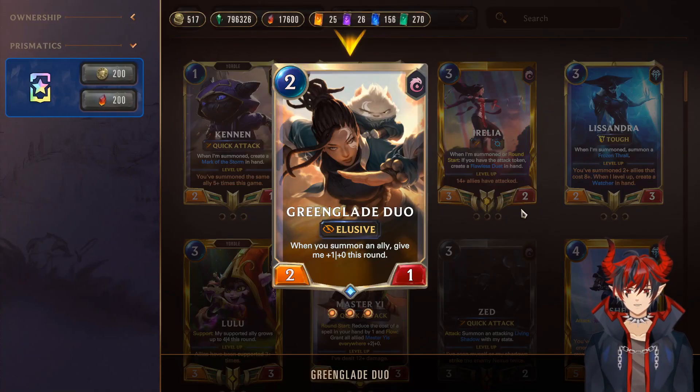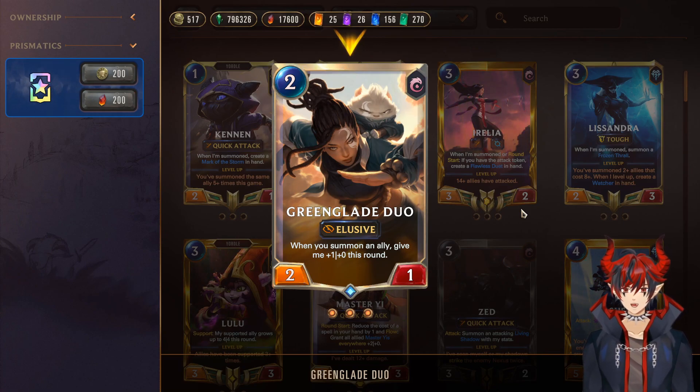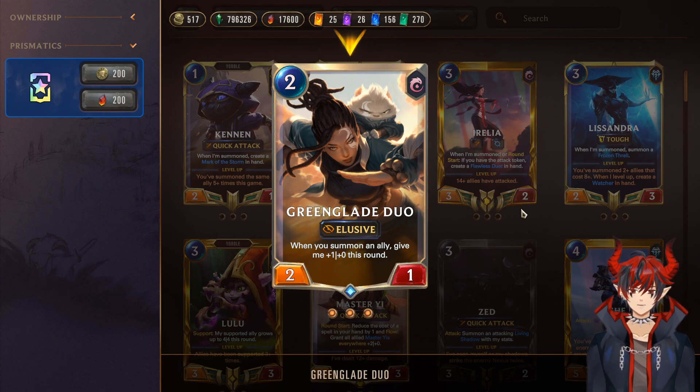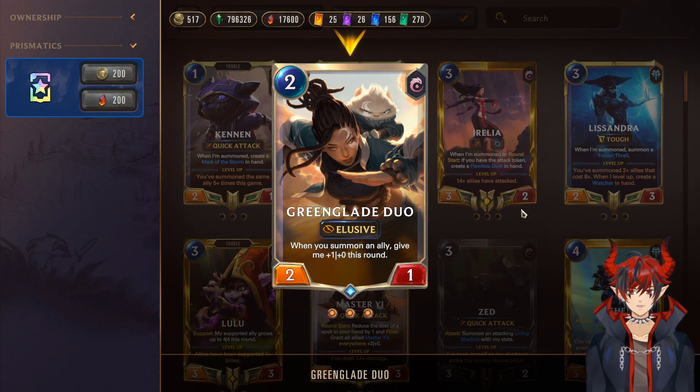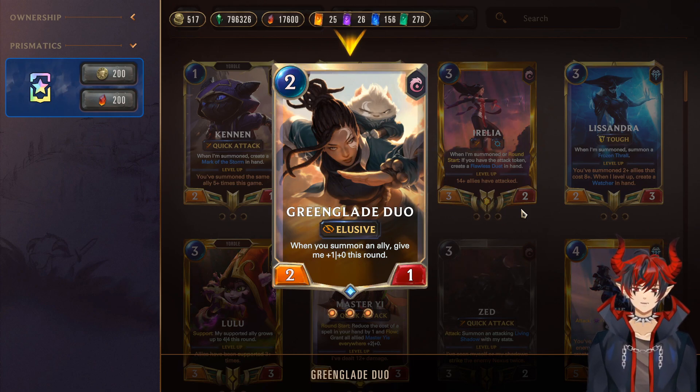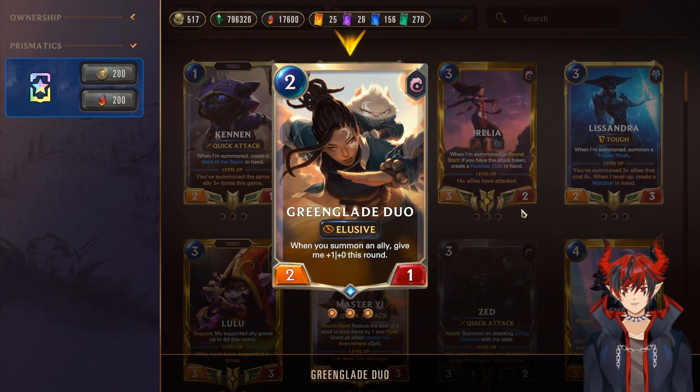Next we have Green Glade Duo. Speaking of snowball, this is a very strong snowball-y card. You can consider this one of your win conditions — one of the cards you play around to win the game as consistently and as fast as possible. When you summon an ally, give me +1/0 this round. So if she's already developed and you spam a bunch of allies, you can get Green Glade Duo up to like 6 or 7 attack, and that's kind of crazy considering there's only 20 HP in this game.